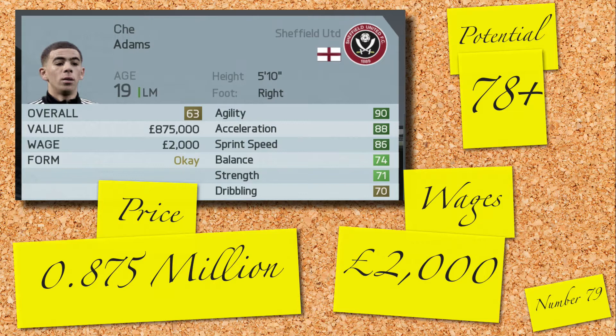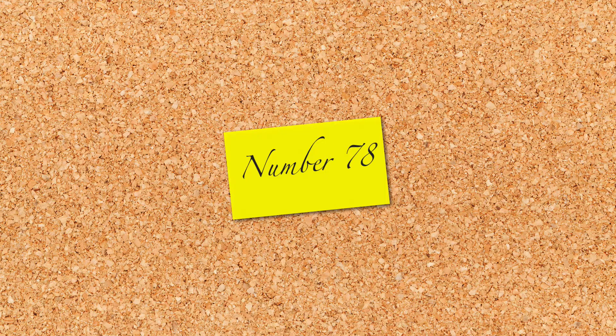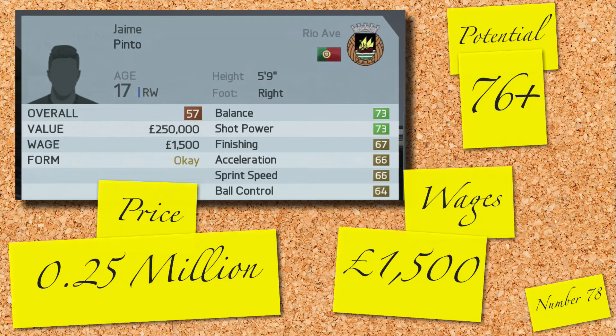Got another player whose club have an awesome looking badge — Jamie Pinto. 17 years old, right winger, 57 rated and 5 foot 9. Valued at a tiny 250,000 and on 1,500 a week, he has a potential of 76 and makes the list.